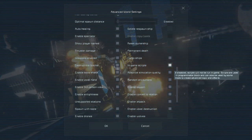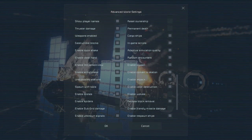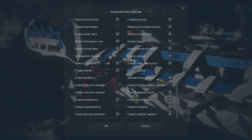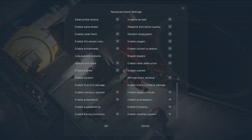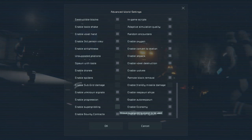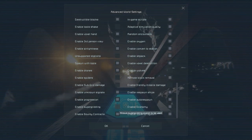We want in-game scripts. Tool shake we'll turn off — it's just annoying. Random encounters we'll leave on. Enable oxygen, 3D unsupported, station jetpack. We'll leave spiders and wolves turned off since we're not hunting them. Drones we'll leave on so we have things to interact with. Super gridding we'll leave off for now — we'll talk about that later. It's an interesting exploit that allows you to merge large and small grids.